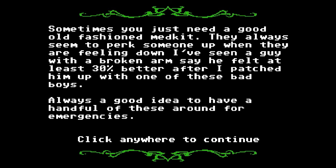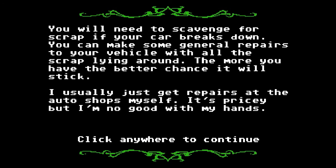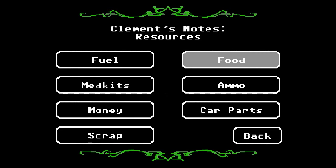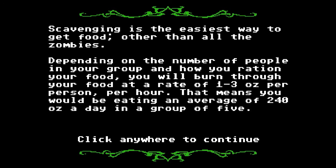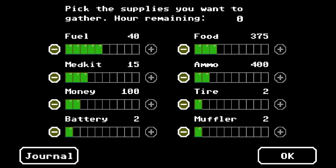Med kits, fuel, money, and scrap — you also need all of those. So we have five fuel. I think we'll take one less med kit, a bit more money, and a bit less food.